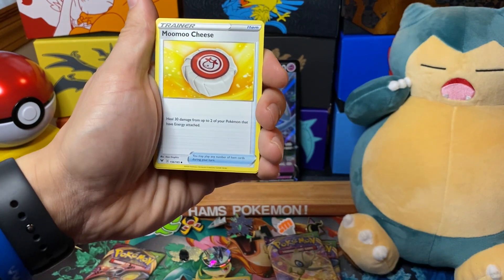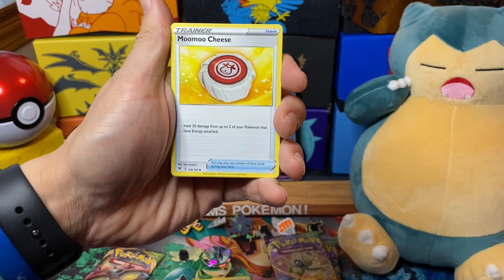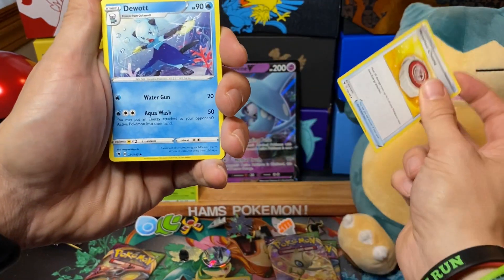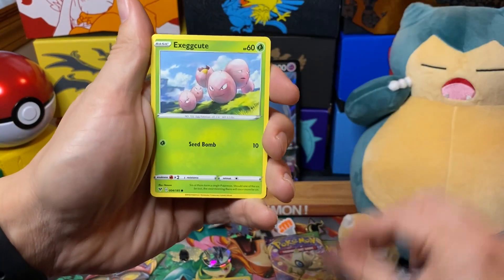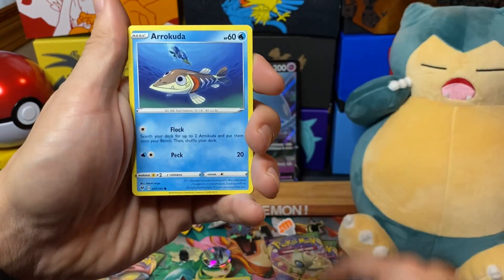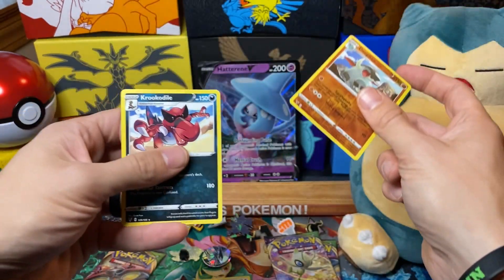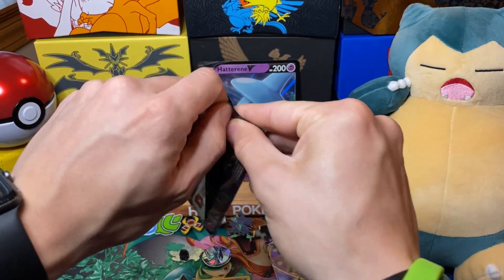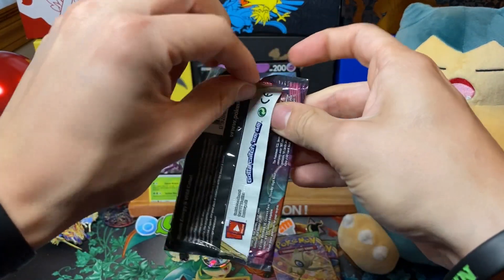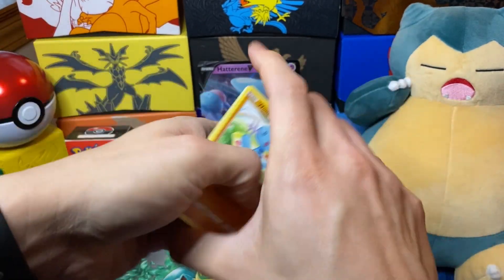Moo Moo Cheese — looking like a slab — heals 30 damage from two of your Pokémon that don't have energy attached. That's pretty cool, and it synergises nicely with the Vaporeon against spread attack decks. There's also a Donfan reverse, which is a reverse rare — very nice. And a Crookodile, which I actually got in reverse in one of my other three-pack blisters. Second time seeing Crookodile out of eight packs. Oh, and a Wooper — very nice. On to pack number three.